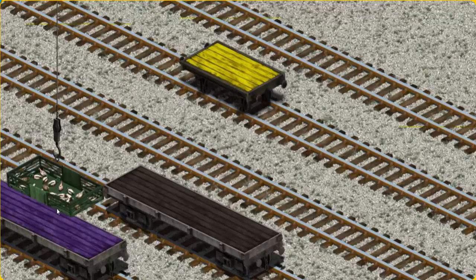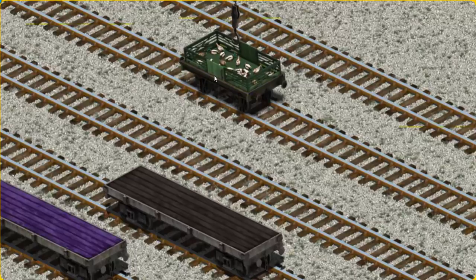Now the cargo must be loaded. Show Cranky where the yellow flatbed is. There you go!